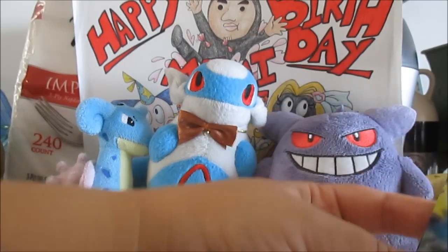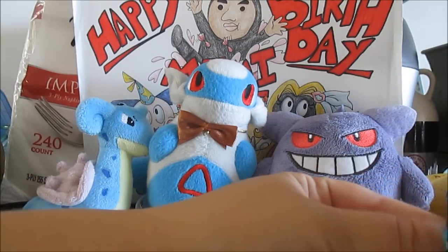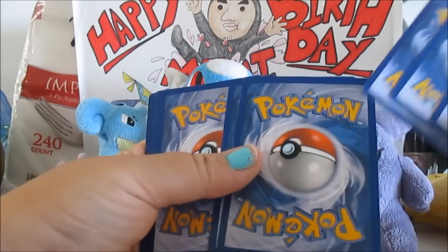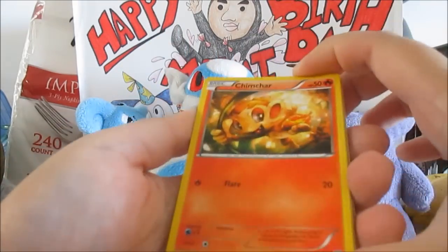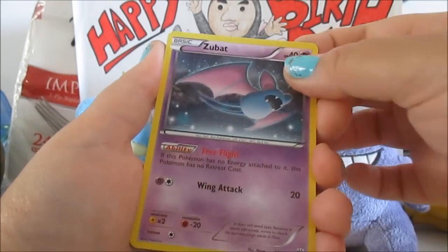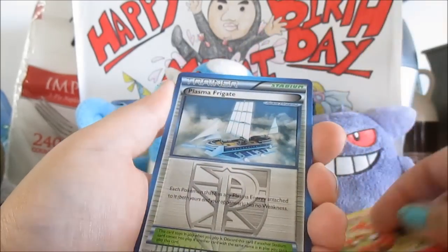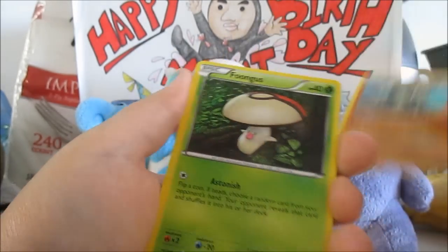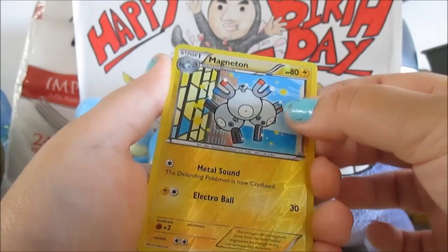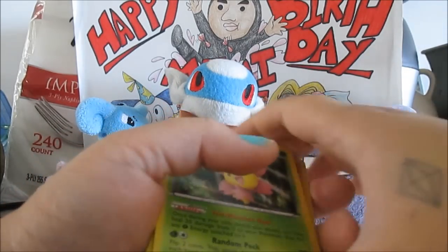I haven't opened this set in so long. It's got to be at least two years — 2013? I believe I was opening a lot of it back then. So we got a Chimchar, a Vanillite, a Joltik, a Zubat — don't want to find him in a cave — an annoying monkey. We both hate the monkey trio, so that's a good sign already. We got a Plasma Frigate, a Donphan, a Fungus. Our reverse is a Magneton, which is zero points as it is just uncommon. And our rare is a Charum. So that was just a great start with a zero point pack.